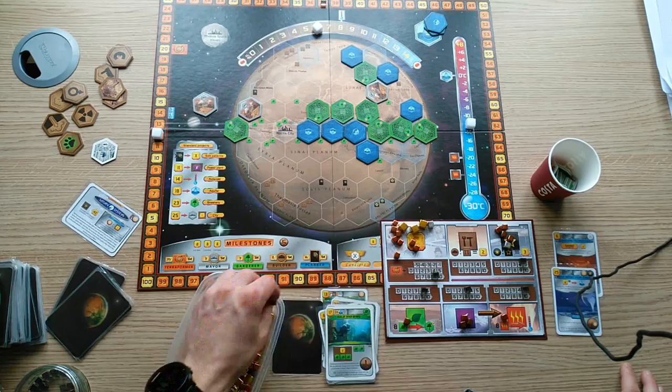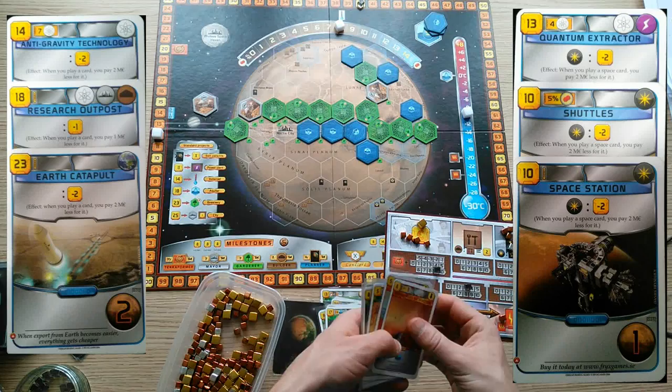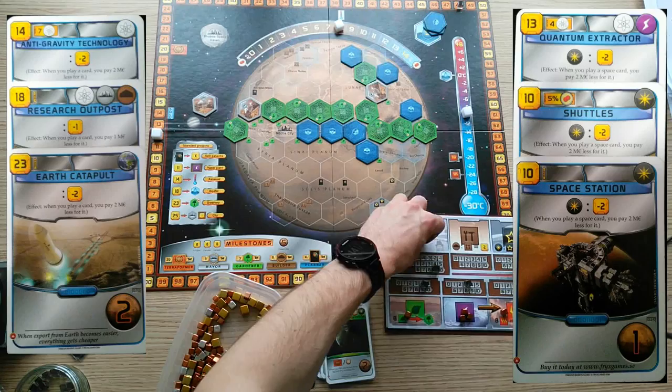A number of cards will give you discounts on all future cards, and several will give you discounts on space tags. These are worthwhile buys if you find them early enough in the game, as you will be playing a lot of space tags and expensive cards. In addition, they typically grant you a few victory points, making them a safe enough investment.